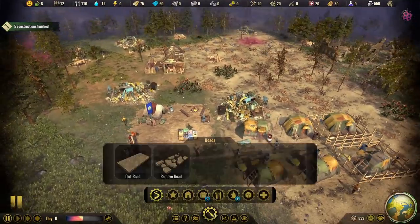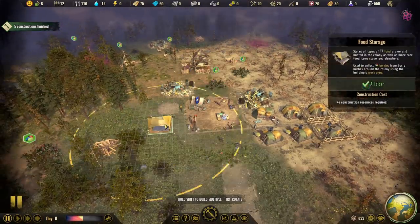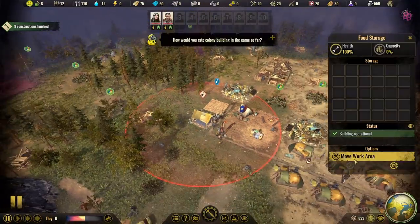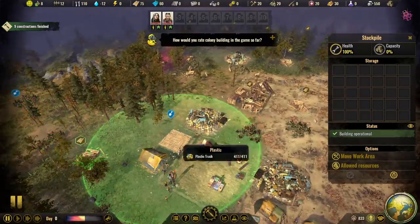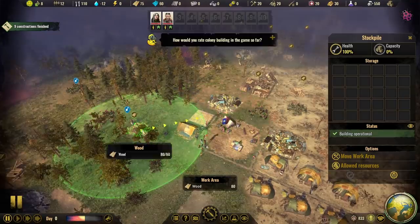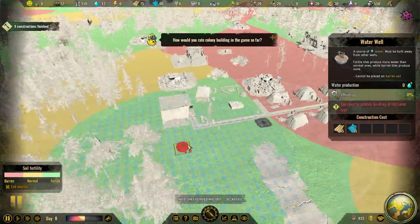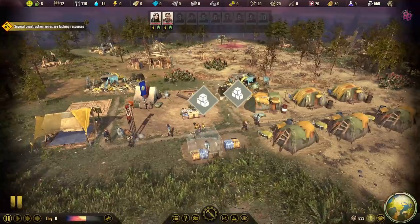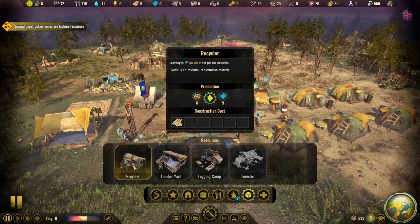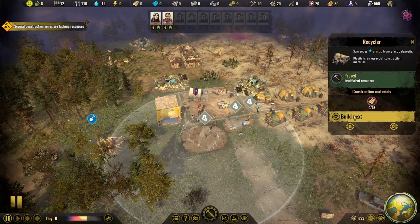The roads are created. Now it's time to get our stockpiles up and running. We're going to put a stockpile over here in the resource collection area, and a food storage area right next to that with a road in between. We've got to move the work area to collect berries, and move the stockpile work area to get the wood. We probably need a water well — we'll grab two of those, plus a clean water storage. We need plastic, so let's grab that recycler and prioritize that building.